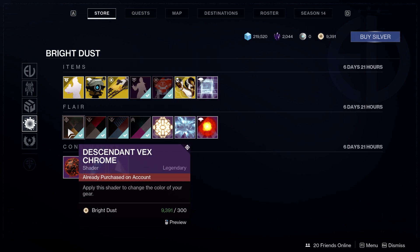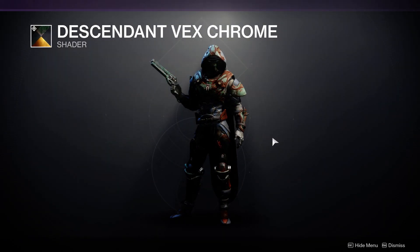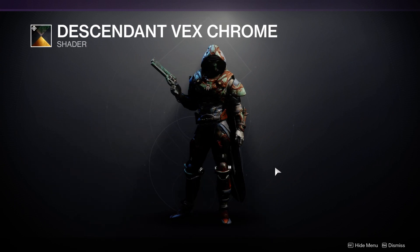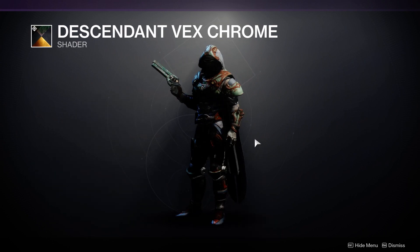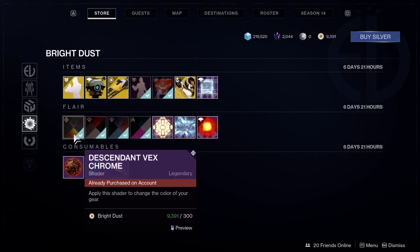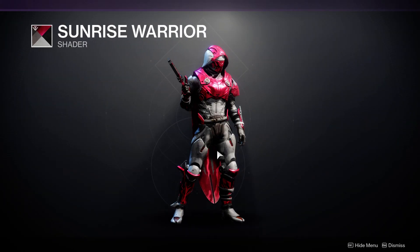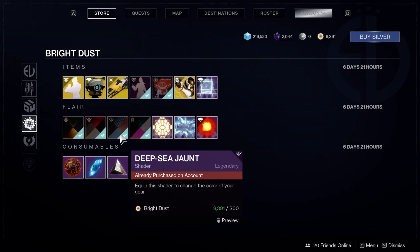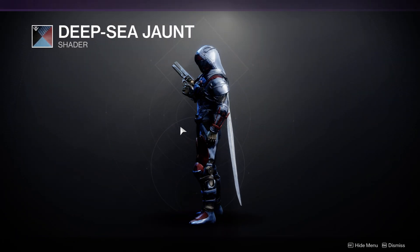Next up, the rest of the shaders. The Descendant Vex Chrome shader actually kind of looks cool on this armor — I'm not gonna lie — for 300 bright dust. Another 300 bright dust, the Sunrise Warrior shader — a little too flashy for my armor but it's a cool shader. Then the Deep Sea Jaunt, if I pronounced that right — this one's not too bad.